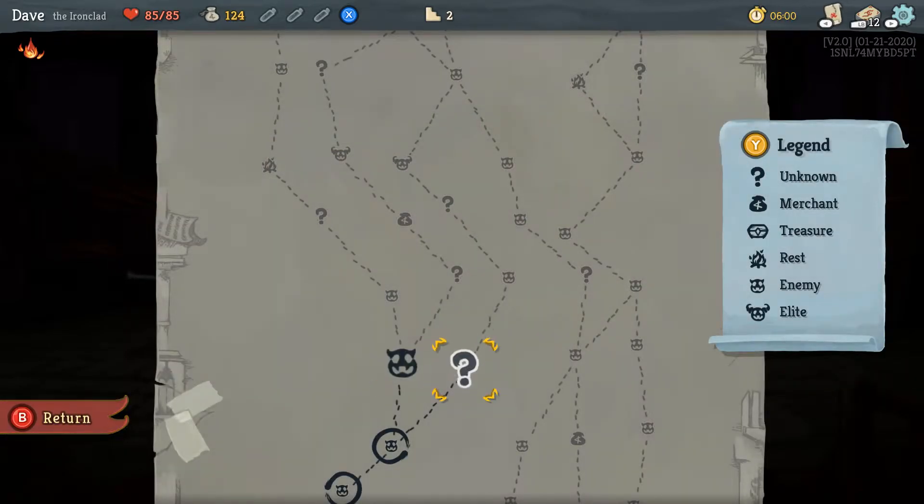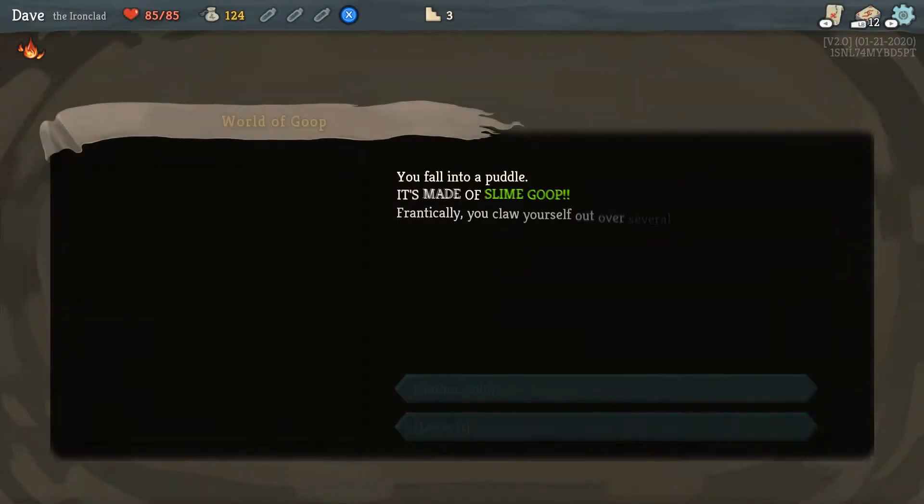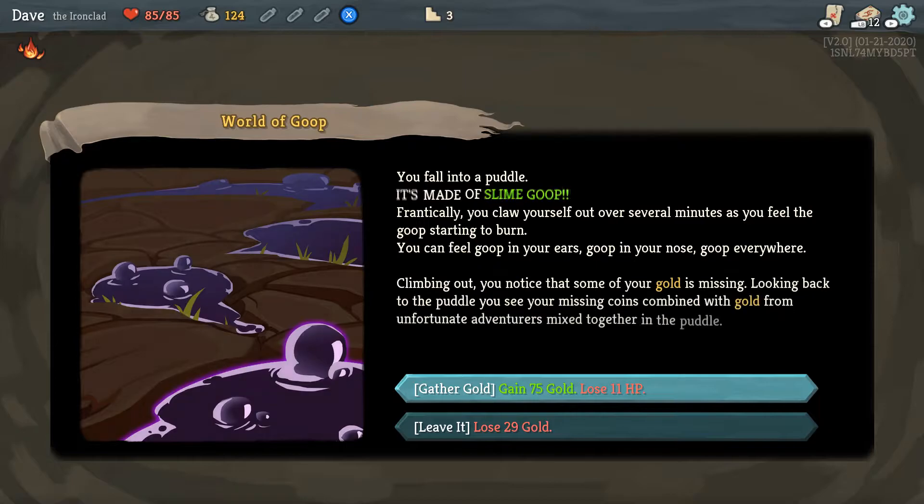Deal damage equal to your block and gain 2 energy — ooh. Is that for the whole round, or for the whole fight? That's not bad. But then it's exhausted, it goes away. This one seems better. Do I go to the unknown or do I fight? Let's try the unknown. You fall in a puddle made of slime goop.